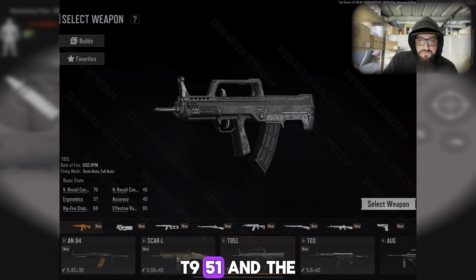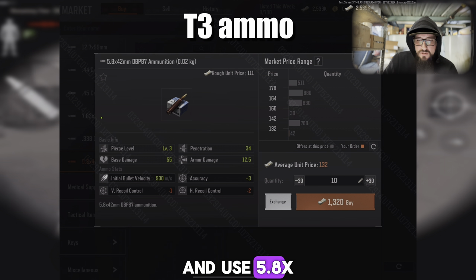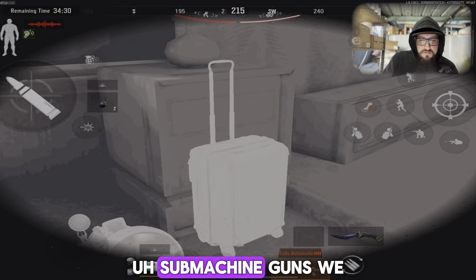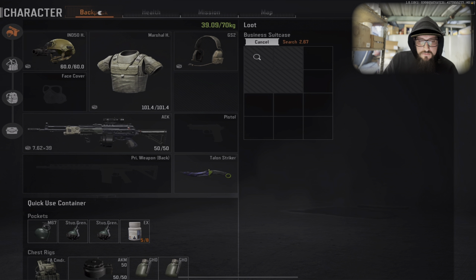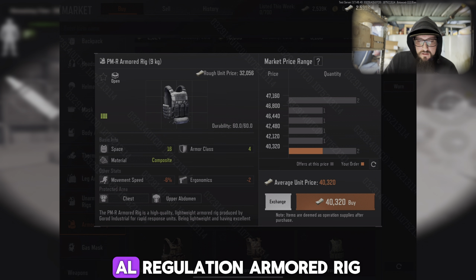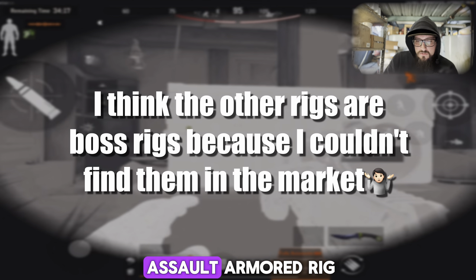For new weapons and equipment, we have the T951 and the T03 assault rifles — both use 5.8x42 ammo, which is a new ammo type. For submachine guns we have the Bison and the TS5, both are 9x19. W.